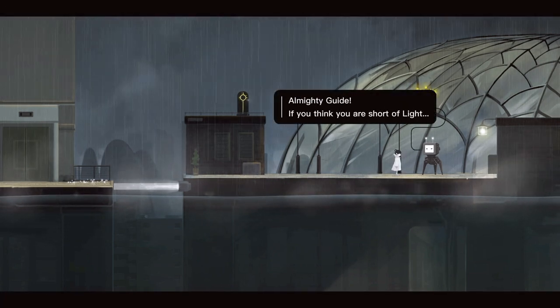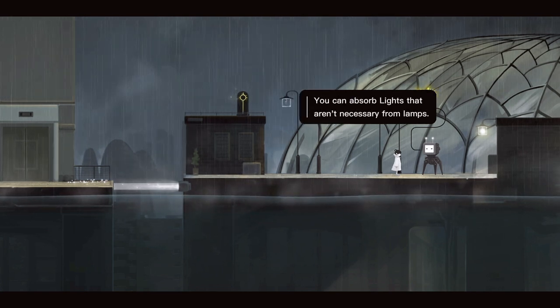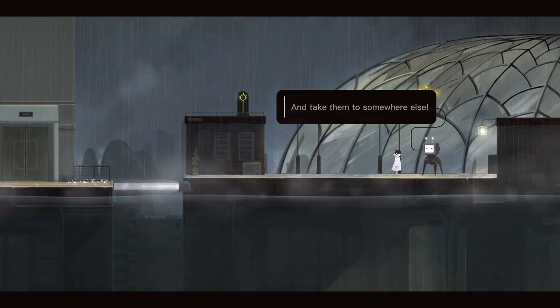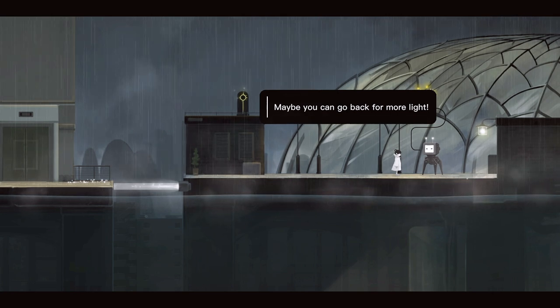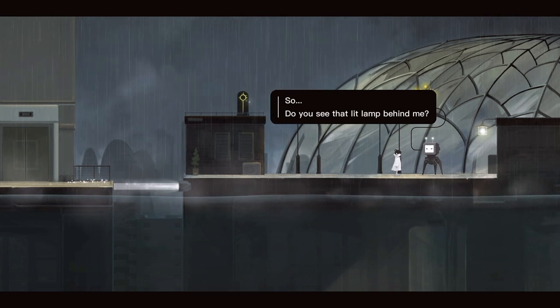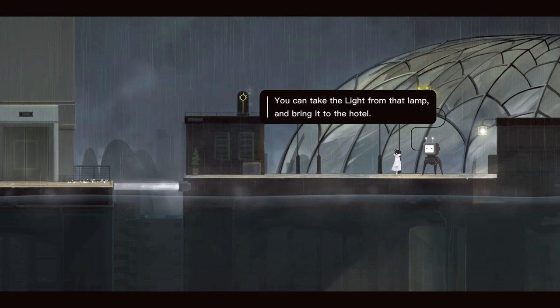Almighty guide, if you think you are short of light, I know your small trick. You can absorb lights that are unnecessary from lamps, and take them to somewhere else. But if you ever get stuck, maybe you can go back for more light. So, do you see that lit lamp behind me? You can take the light from that lamp and bring it to the hotel.